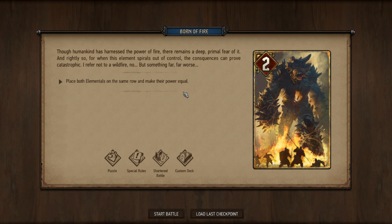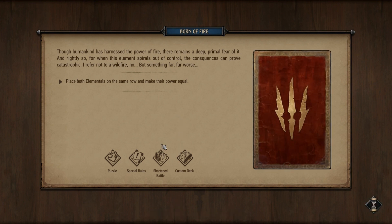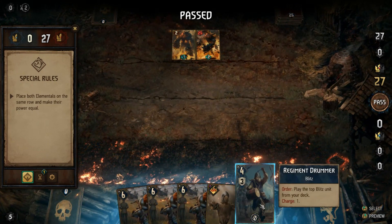Just wanted to point out that it's not the only way to complete this quest — you can complete it by just making their power equal without having them both on the same row. If you want to check out my other video on the channel, you'll be able to see how to do that.